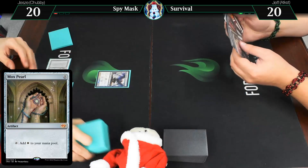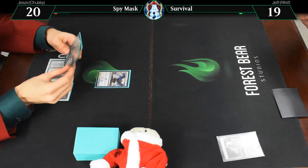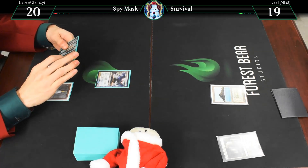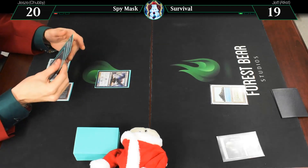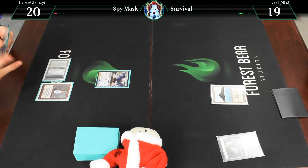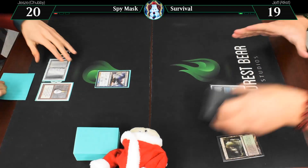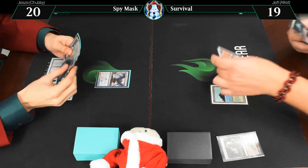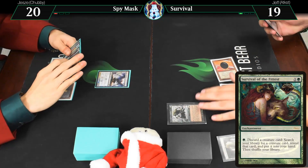Tura Petra. Verdant Catacombs — going to crack that, go to 19. It's going to find us a Tropical Island. That is instant sorcery? Yes. Yeah, survival's fine, creatures are fine. And this Mox Jet is also fine. And here is a Survival. Enter, go.